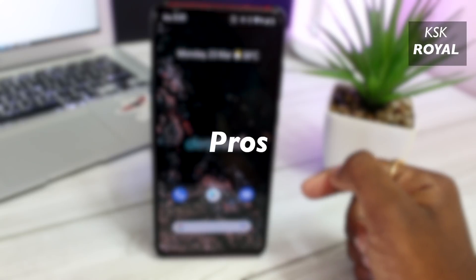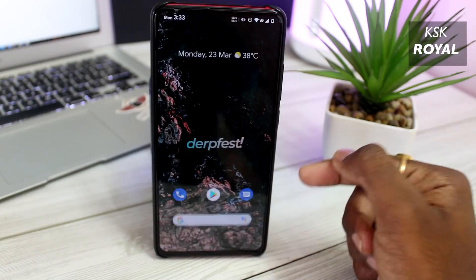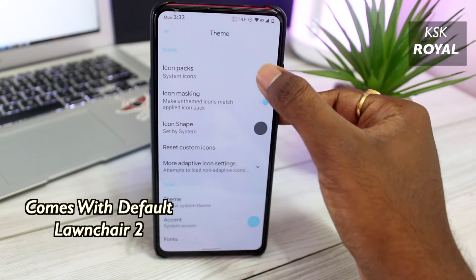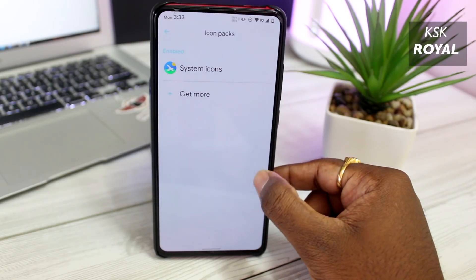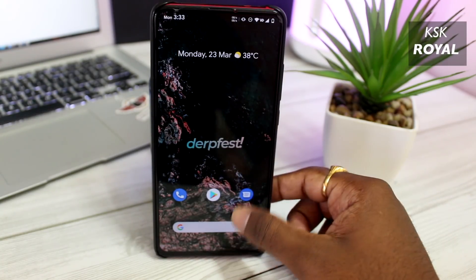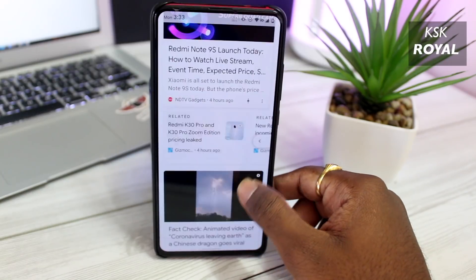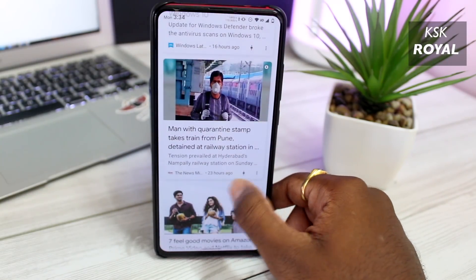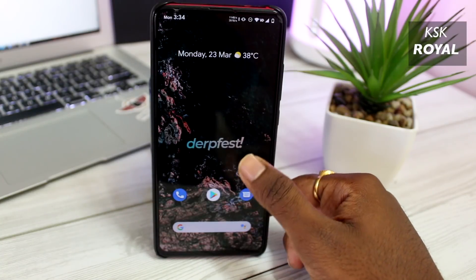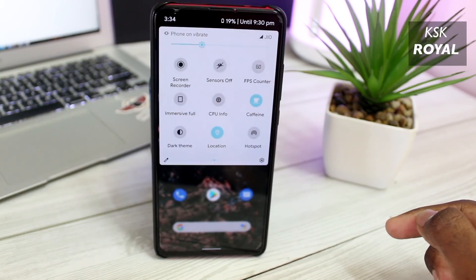Starting with the lock screen — when you unlock the screen it takes you to the new launcher called Launcher 2. This launcher is highly customizable; you can change the look of the UI by adding icon packs, colors, grid styles and more. It looks quite amazing and is much better than the stock Android launcher seen in other custom ROMs like Pixel Launcher. It comes with a Google Feed section, and swiping up reveals the app drawer while swiping down reveals the notification center and quick toggle panel.